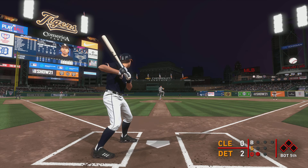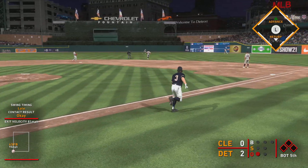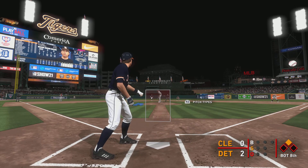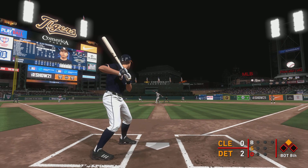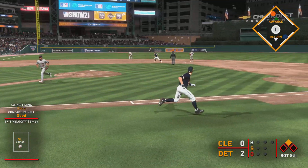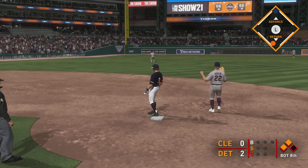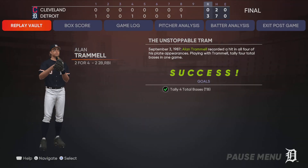Here's the first pitch — sent in the air out to straight away center, and he will make the play out there, and there are two away now. First offering on its way — now a ball lined toward the alley in left center, and this is going to find the alley. He might have himself his second double of the ball game, and the run will score from second — this is now a 1-0 game!